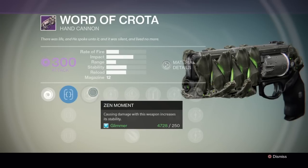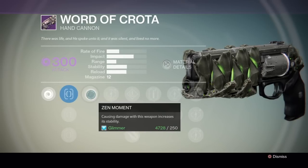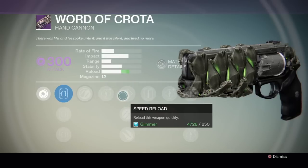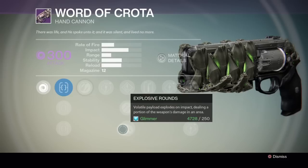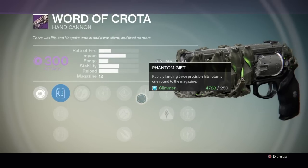The first upgrade that the Word of Crota has: landing damage with this weapon increases the stability — that's pretty good. It has a reload upgrade and a range upgrade that's going to be extremely helpful for PvE. It also has an explosive round upgrade and a special finisher perk.